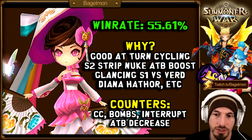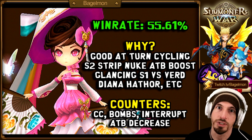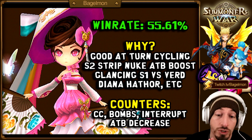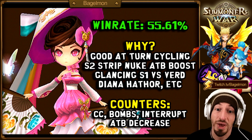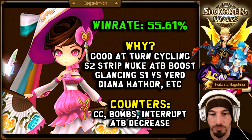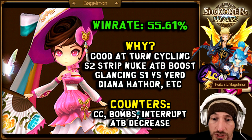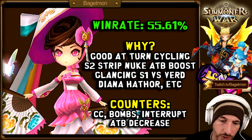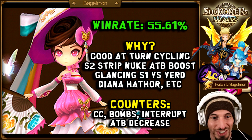A lot of players trying to climb don't realize how good turn cycling is. Think about a lot of the big RTA units — they steal turns, increase attack gauges, decrease attack gauges, and deny turns from opponents. Yen Hong's skill 2 has turn cycle, strip, nuke, and attack gauge boost. Her skill 3 glancing is decent versus Vertiheal, Diana, and Hathor. Counters: CC bombs, interrupt, and attack gauge decrease.